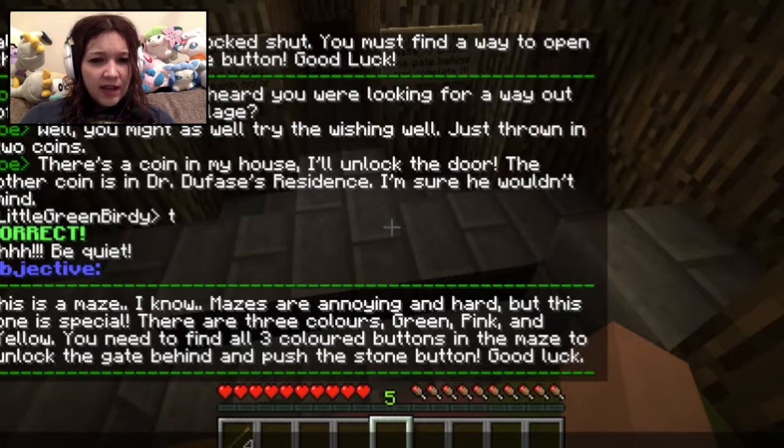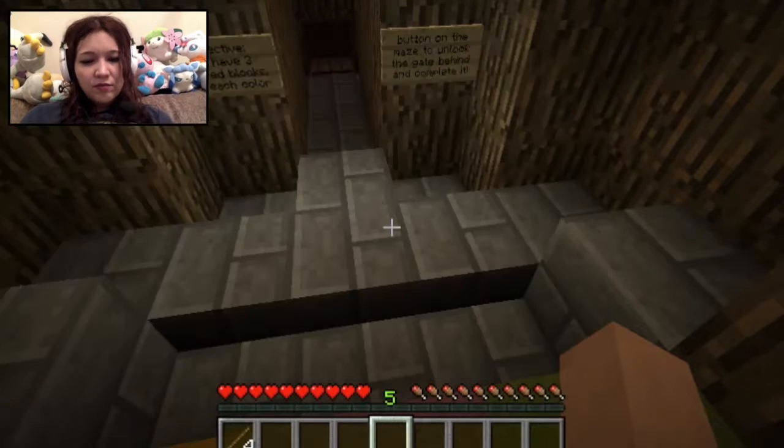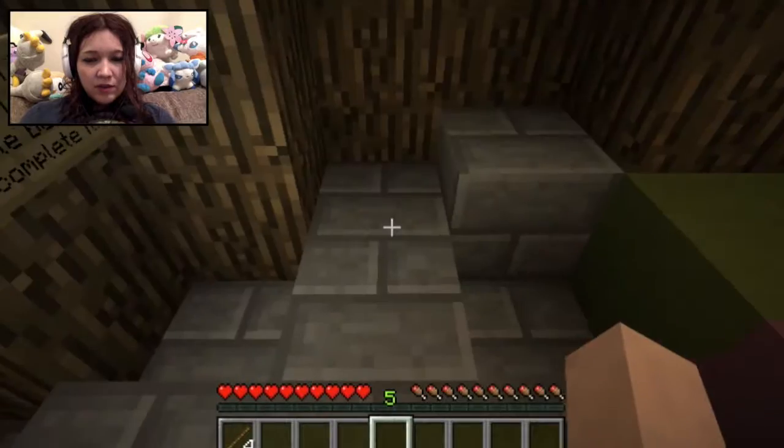This is a maze. I know mazes are annoying and hard but this is special. There are three colours - green, pink and yellow. You need to find all three coloured buttons in the maze to unlock the gate behind the push stone button. Okay, so green, pink and yellow.